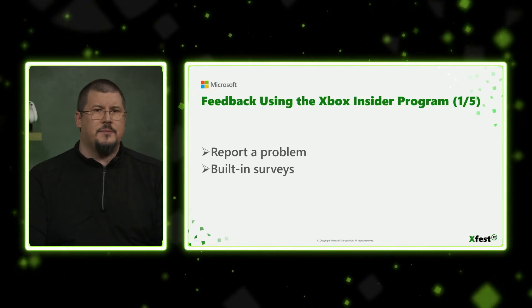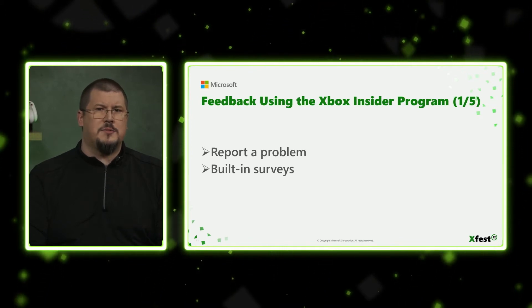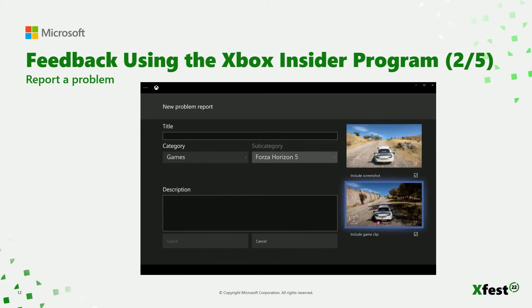Engineering actionable feedback is the core of the Xbox Insider program. I'm going to talk about two methods you'll have access to in order to collect feedback on your flight. We'll talk about Report a Problem, which is the bug filing tool on Xbox consoles, and then the built-in surveys available through the Xbox Insider program. On screen, I've got a view of the Report a Problem tool that players use for logging in-game bugs. Players use this form to record a title for their bug, categorize it to your game in flight, and can add a description detailing the unexpected experience they had. One additional picture shows the actual frame on screen when the player initiated the report, and another is a video clip accessed from game DVR showing the last 30 seconds of gameplay. Links to both will be included in your bug report.